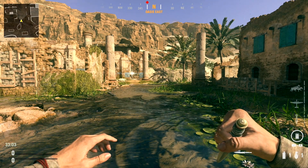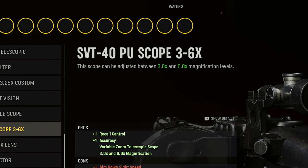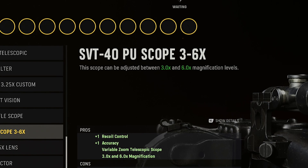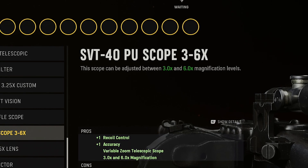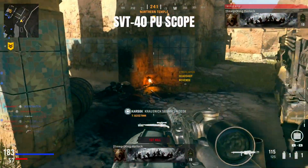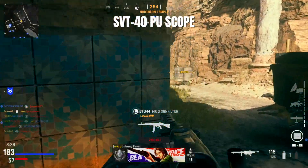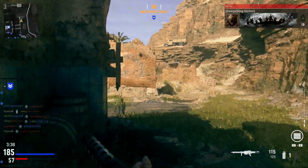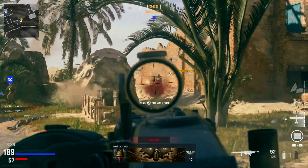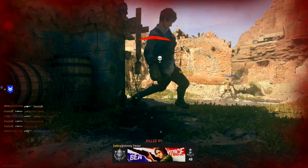One optic worthy of mention is the SVT-40 PU 3-6x scope, which is available for sniper rifles, marksman rifles, LMGs, and ARs, and offers a variable magnification level of either 3x or 6x, and produces no Glint at either level. This makes the SVT-40 the highest zoom optic available in the game without Glint, and since it's a very clean looking and versatile optic, it's a very good choice on a sniping or long range build.